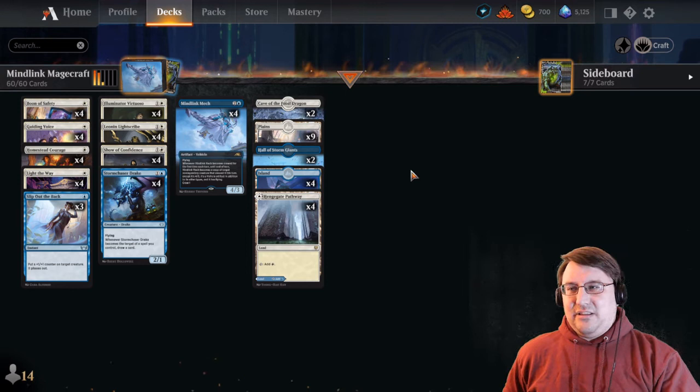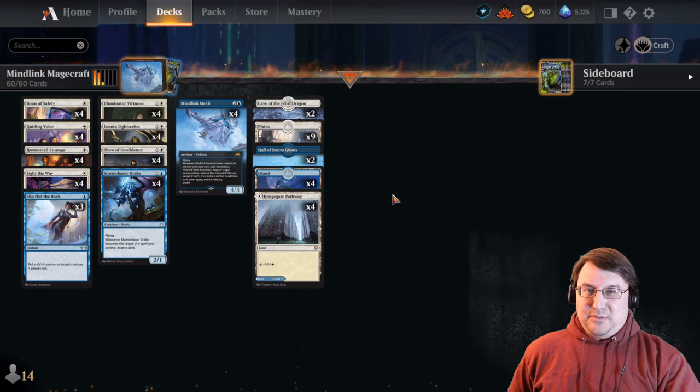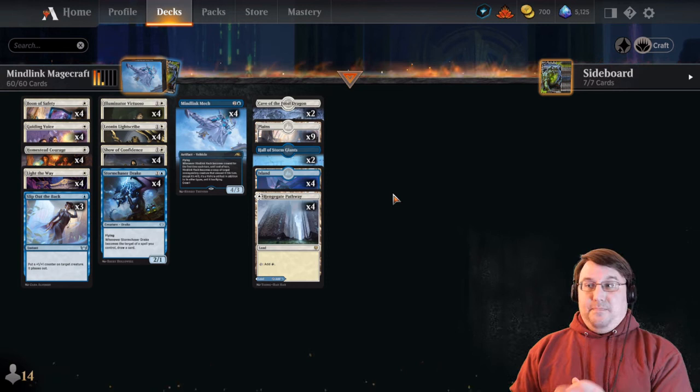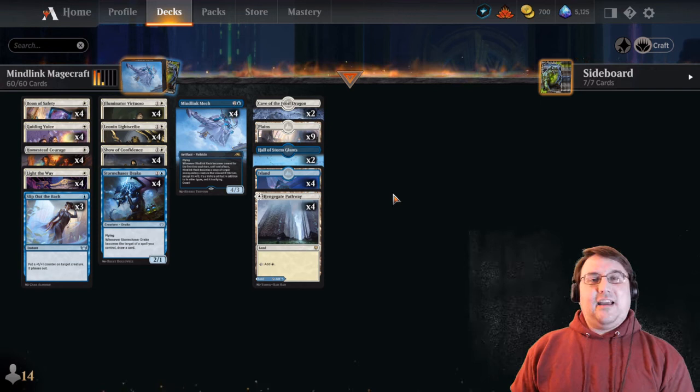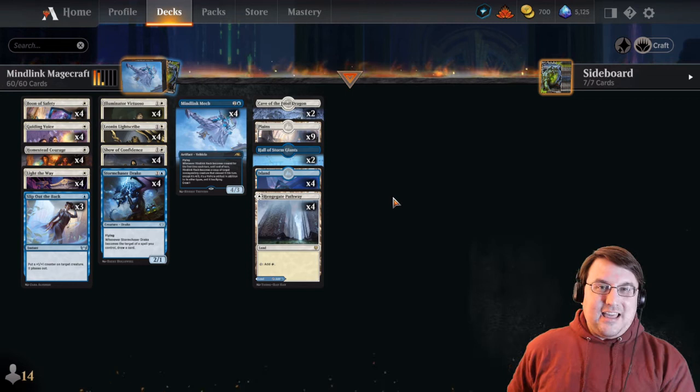We also have a couple of emergency buttons in the mana base: Hall of the Storm Giants and Cave of the Frost Dragon. These are not our primary plan — if we're attacking with either of these, something has gone wrong, likely a board wipe when we didn't have a protection spell in hand. This deck's Achilles heel is a well-timed Meathook Massacre, or a Doomskar or Depopulate. We need to keep an eye on our opponent's mana base. If they're presenting a potential board wipe, we keep Slip Out the Back or Light the Way up so we can protect our stuff. If our opponent taps out and we do have the protection piece, we win. If the wipe hits though, we probably lose.